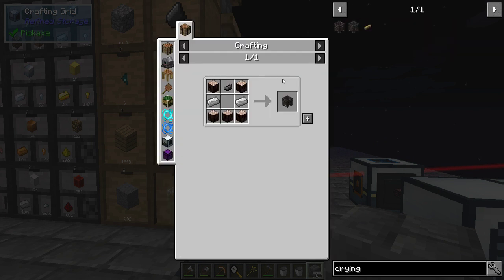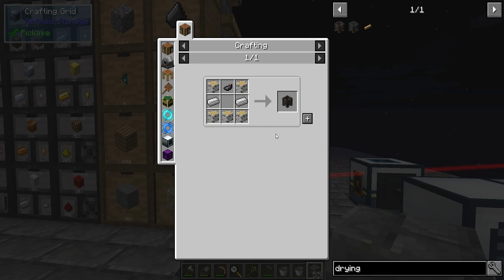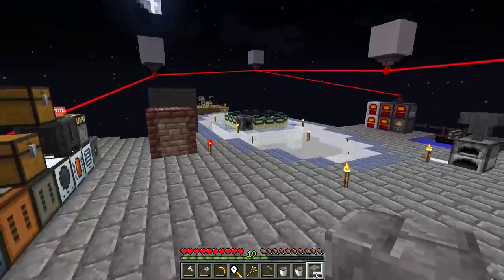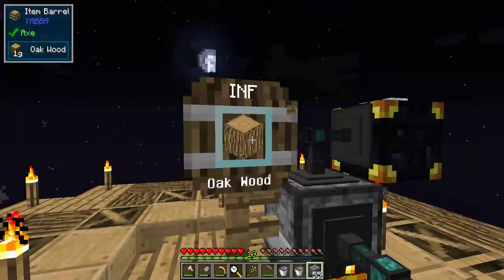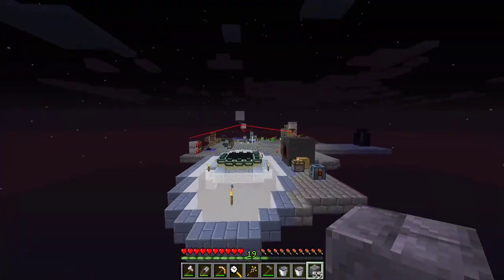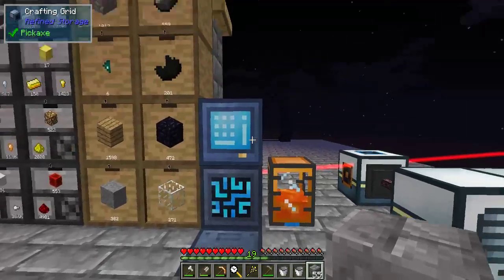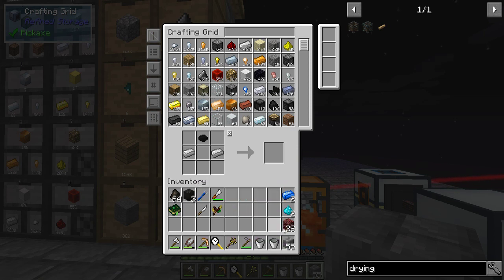So drying basin — it does require that to start off with. Logs, I don't even think about putting those in the system. How are you doing anyway? 1,600 items — yeah, you're fine. Not quite as fine anymore but you're good.